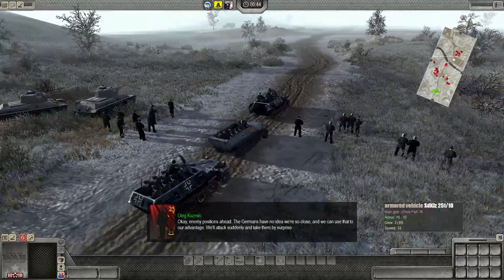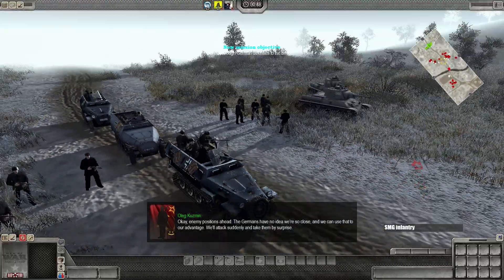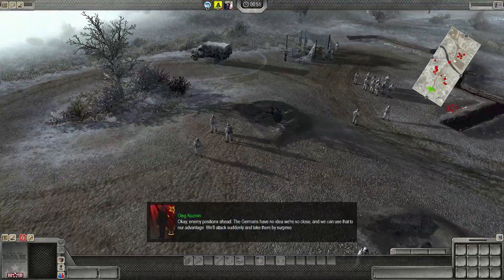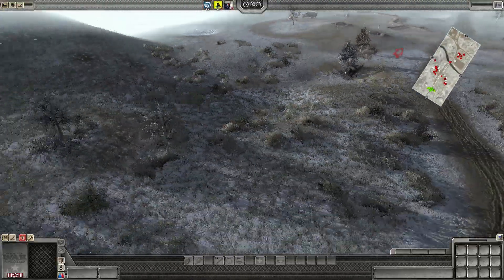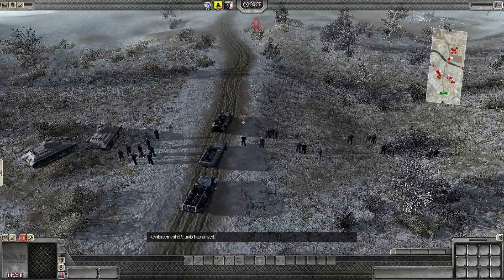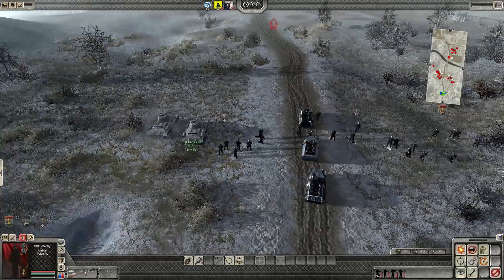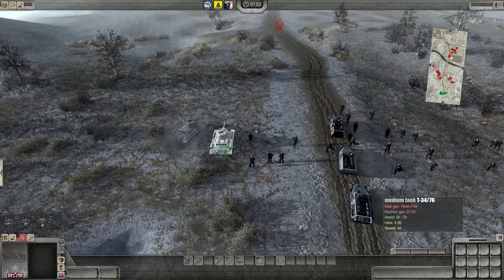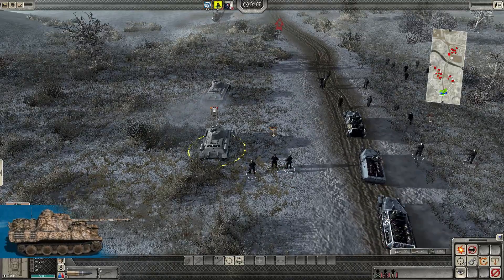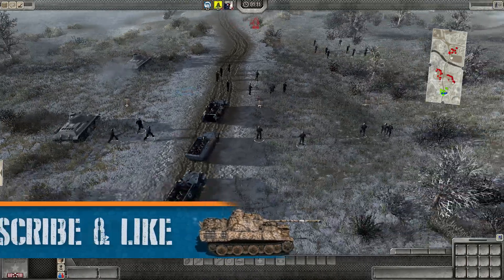Looks like we don't have command yet. Oh, looks like we've got a briefing — story time. We've got two T-34-76s, one's under my command, and a medic under my command. I think we should do one person tanks and one person infantry. Who wants to take the tanks? I'll take the tanks. Roger that. You take the tanks, I'll take the infantry. Warfighter, take the second tank. We'll be pushing in — we've got to secure the wounded.